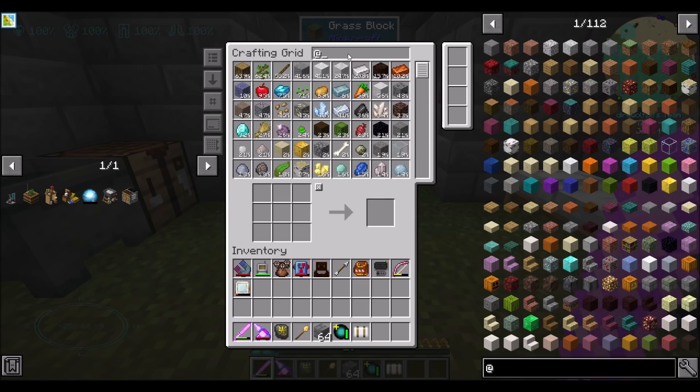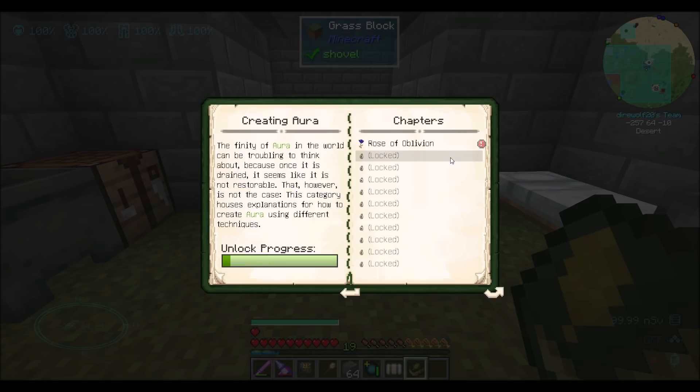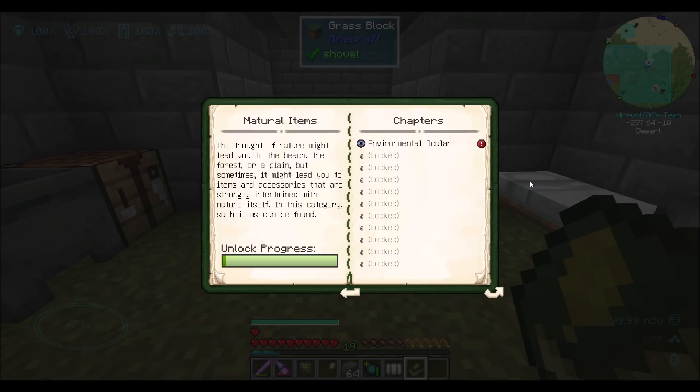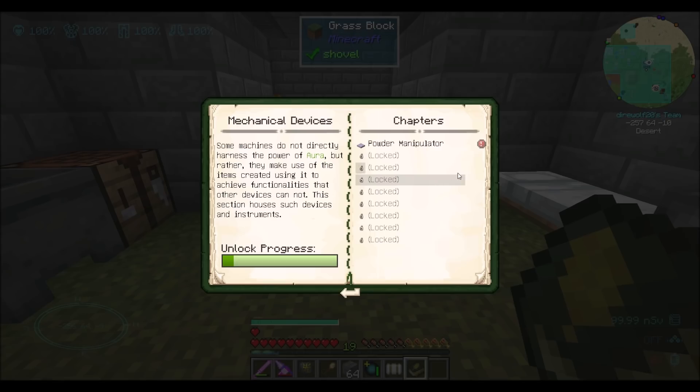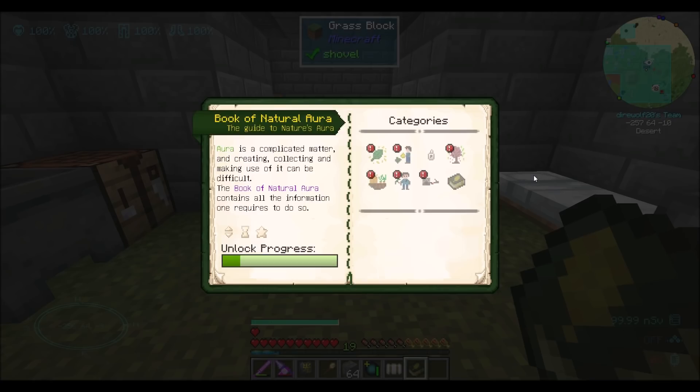To get started, we're going to want the Book of Natural Aura, which we have right here - this is going to be our guide through the book. There are two different ways you can make these books for modders: some people choose to do the unlock-things-as-you-get-access route, so you can see a couple things but they're locked until you get further on. I don't know which way I like better. On one hand, I like knowing all the things you can get out of a mod; on the other hand, I like knowing what to work on now because it's very clear what I can and can't do.